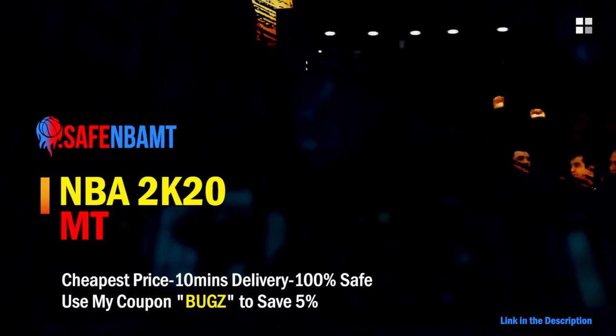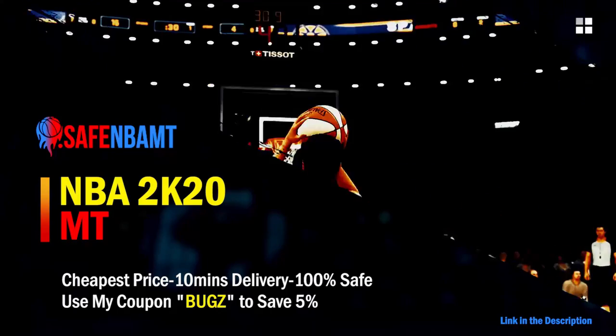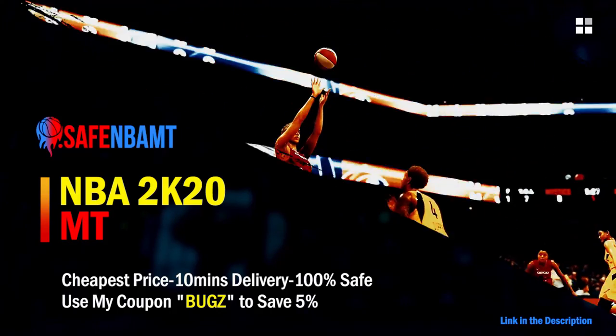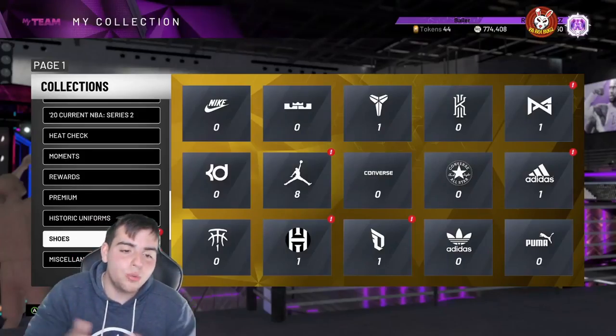If you want cheap, fast, and reliable NBA 2K20 MyTeam coins, head on over to nbasafe.com and use code 'bugs' for five percent off at checkout. If you want cheap, fast, and reliable MT and you want to get those spotlight challenges done, hit up my new sponsor DVDJ and use code 'bugs' for ten percent off at checkout.